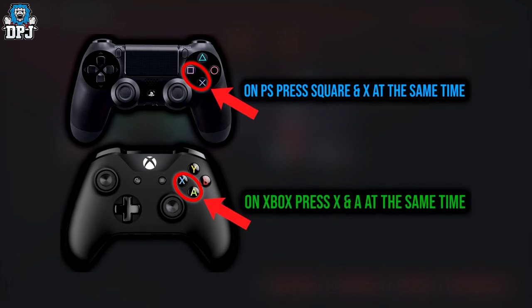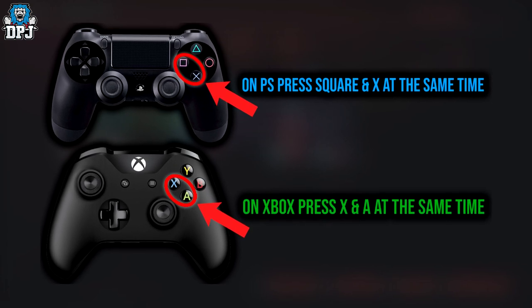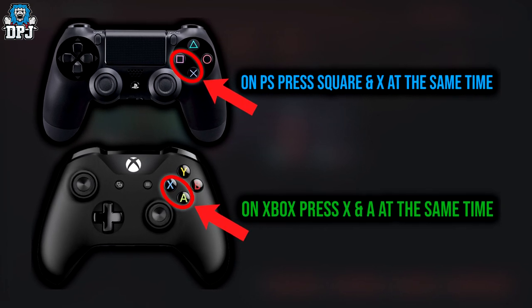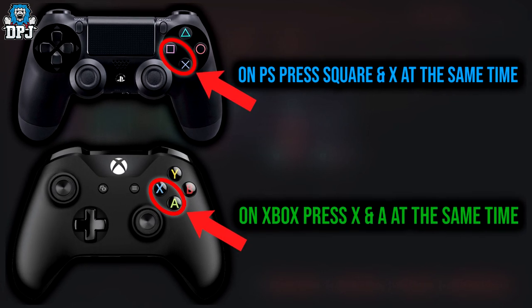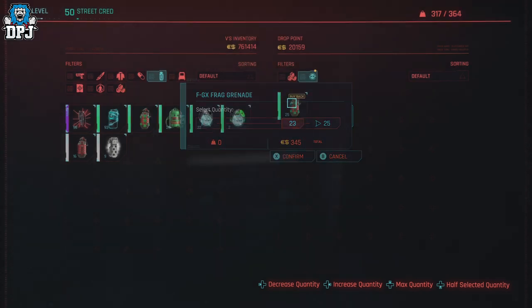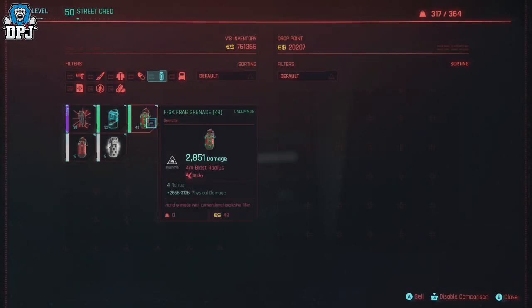On Xbox, press X and A at the same time. On PlayStation, that's Square and X. On PC I'm not too sure — I'm sure someone will help out in the comments. So press them at the same time, and what you'll see is that it happens right there — I've bought the 23 back and I still have the option to buy the rest. If I buy them back, you'll see I've doubled up my grenades. Simple as that!